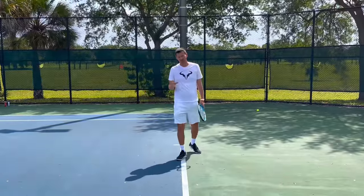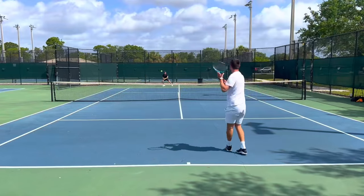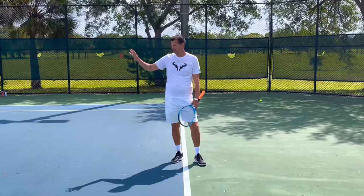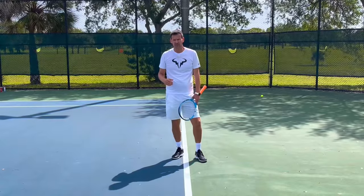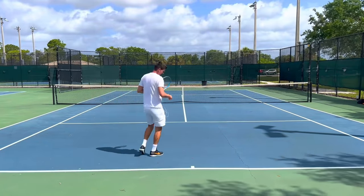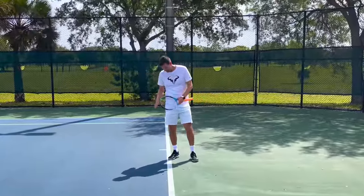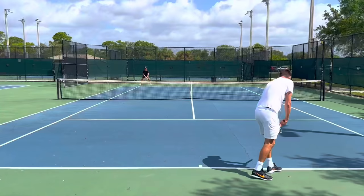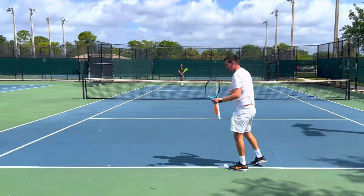That's a perfect example of how to construct the point against a pusher. The first forehand I hit was a little bit lower — I didn't go for the winner, I applied a lot of topspin. The second one was a little bit higher and I was able to hit the ball with a different trajectory, going from a high position to a low position, and hit an easy winner. Remember, when you're further back in the court, you can rip even when the ball is lower because you have more court to play into.